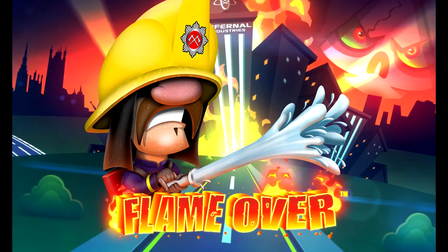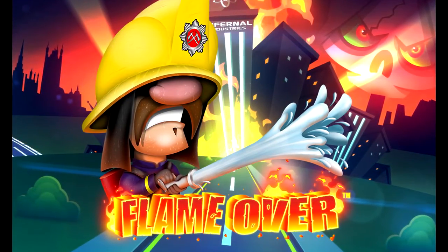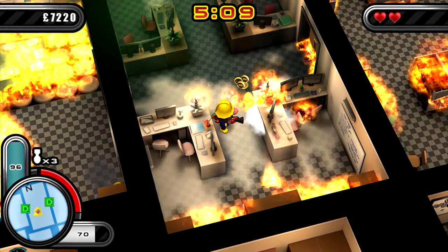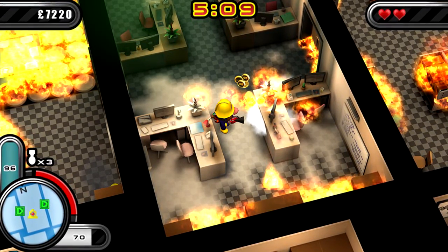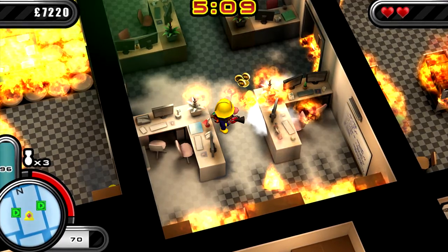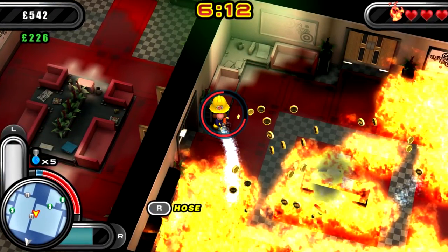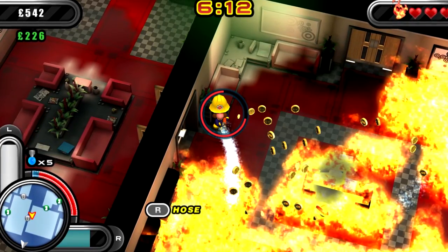First for PS Vita is Flame Over. Guide your firefighter Blaze Carruthers in an attempt to extinguish the fire in a struggle against the clock. The fire spreads across various materials and randomly generated levels which can attack your firefighter and create dangerous zones. Fight in all 16 floors in this red-hot adventure. Flame Over will be free from March 1st to April 5th.